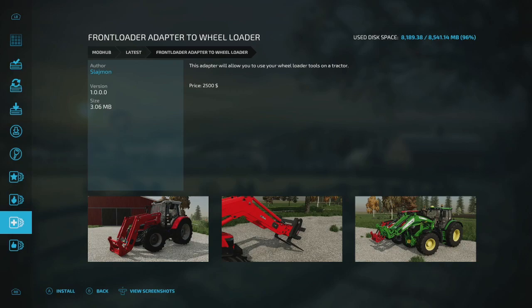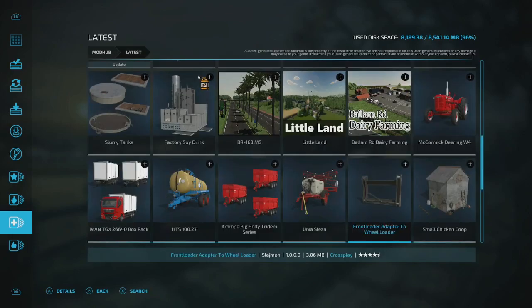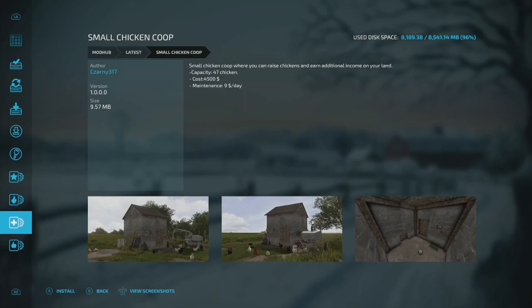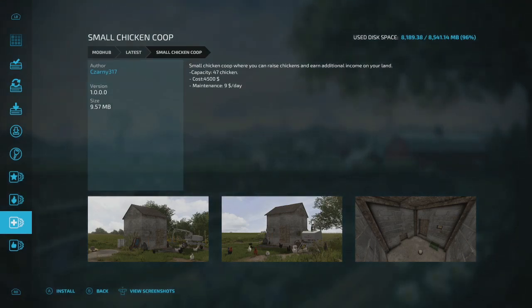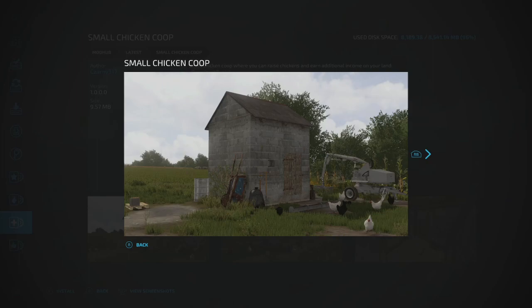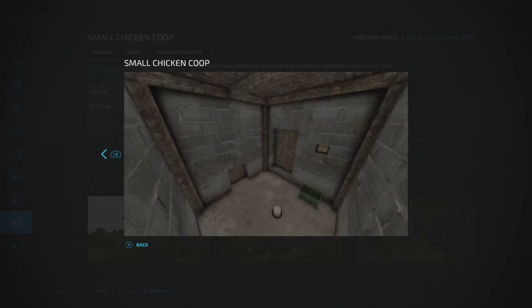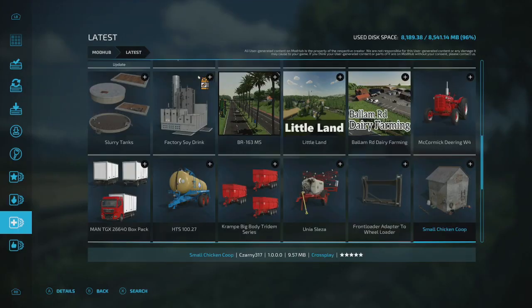There's a new Chicken Coop by C Zarney 317 — a small coop where you can raise chickens and earn additional income. Capacity is 47 chickens and it costs $4,500. It's a neat little block building.